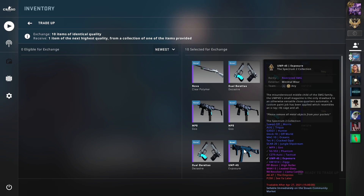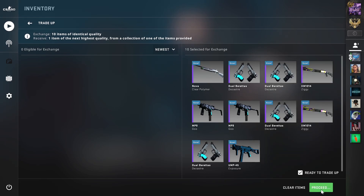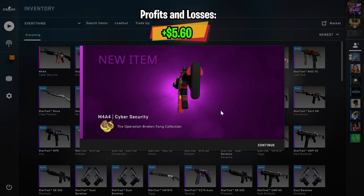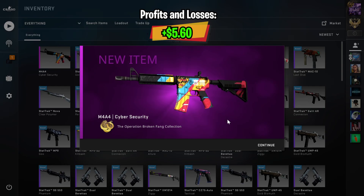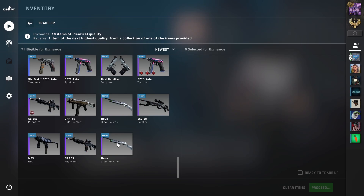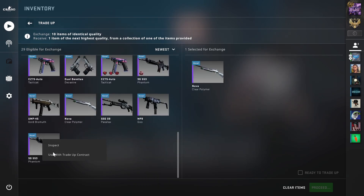As you can see, I have field-tested inputs with floats around 0.24. I will also be showing a better version of this trade-up later, so make sure to stay tuned. For the first trade-up, let's see what we're going to get. Nice, we got an M4 Cybersecurity — that is the best outcome. In this series I always seem to get lucky with the cheap trade-ups, but my luck runs out by the end, so hopefully that doesn't happen here.